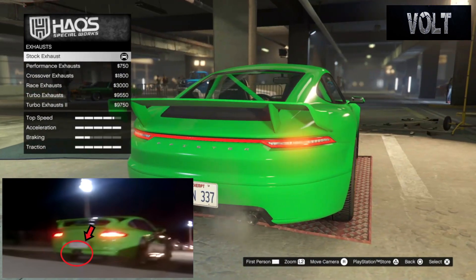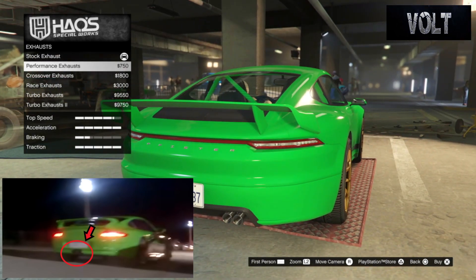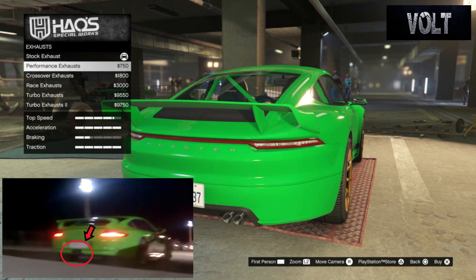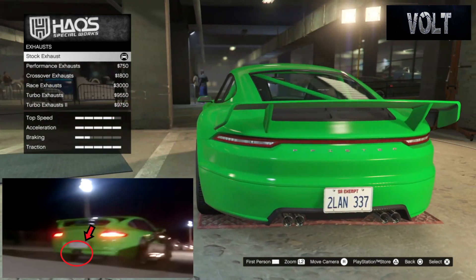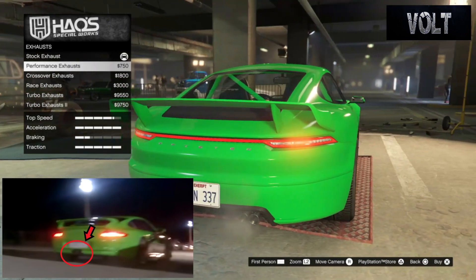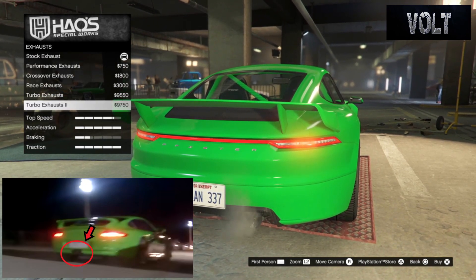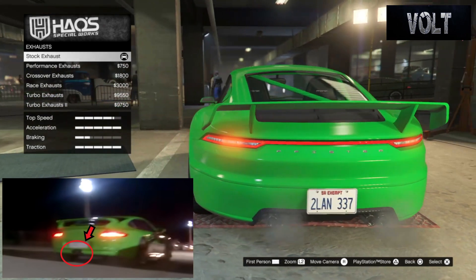Move on to the exhaust. I just stuck with the stock exhaust — it was a chrome exhaust. Without doing performance exhaust or something along those lines, you're just going to be adding turbo and spending more money. I would honestly just keep it stock. Keep it nice and chrome looking and basic. You can't really see all this stuff unless you remove the back bumper anyway, so just go with the stock exhaust and save money where you can.